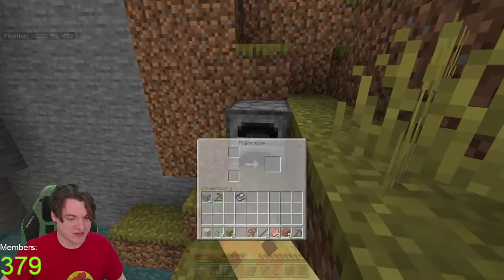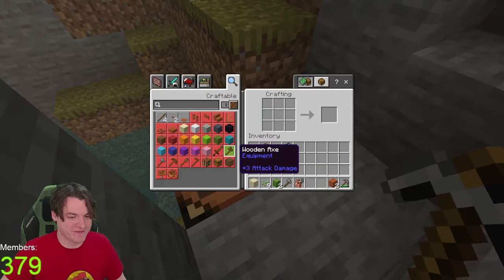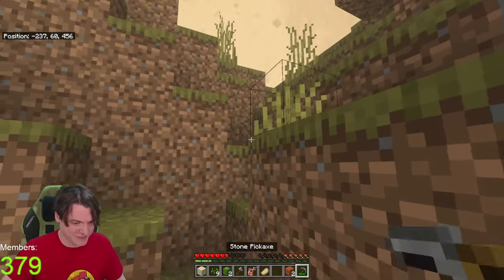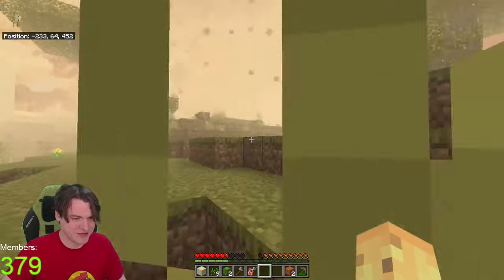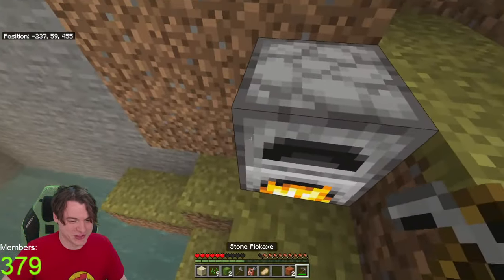I'll just take my furnace, whack some planks in there, and while those smelt I'll grab enough stone for an axe. This is one of my favorite paths to take from Minecraft. And then we'll eat some proper good food - I love eating real food rather than bread. As you can see this is a sandstorm. Oh, it hurts too - I don't want to be dealing with any pain right now.